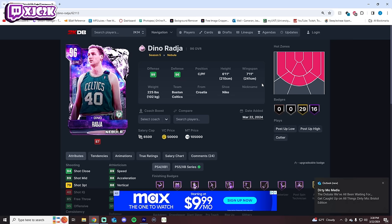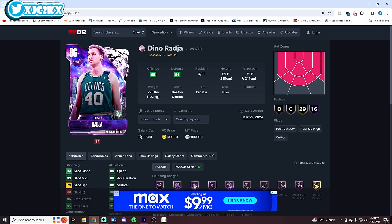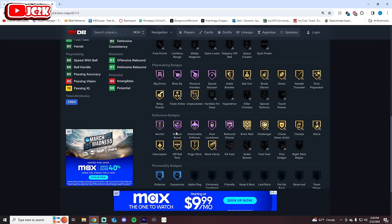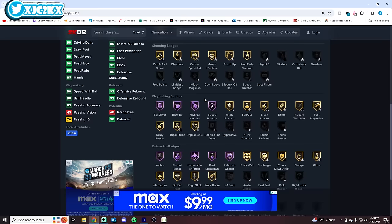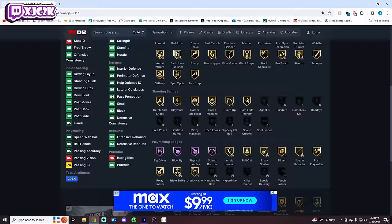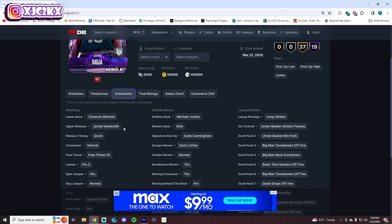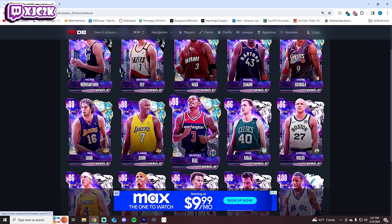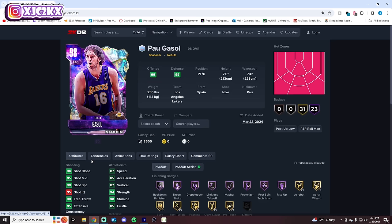Number 9 is Dino Raja — 6'11 with a 7'11 wingspan. The wingspan is huge, the dunking is amazing, and his player build is massive. He defends so well, plays many lanes, and has Half Anchor, Immovable Enforcer, Post Lockdown, and Rebound Chaser. He's a very solid shooter with a smooth release on quick and MJ Dribble Style. I think he might be the best buyable option at his position in the game right now.